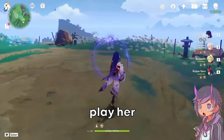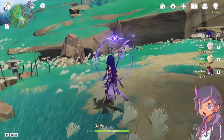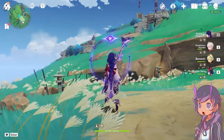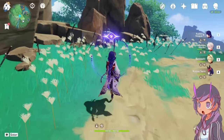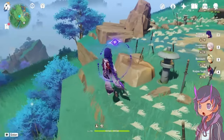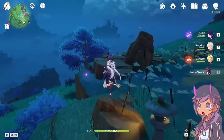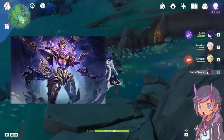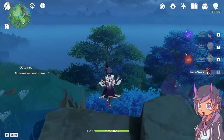One more thing about Raiden: I don't wait for her charge ring to be full. Normally you charge the ring by spamming other characters' bursts so you can burst down with a lot of damage. But most people who play Raiden, including myself, just press Q once her burst is up and call it a day. Now it's time to test her damage against two specific bosses — Scaramouche and the puppet herself.